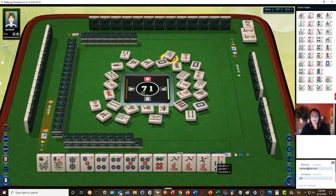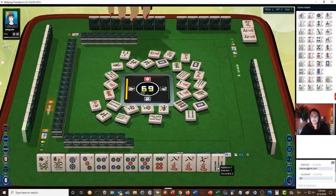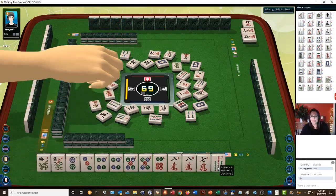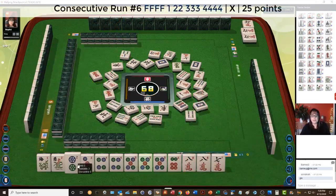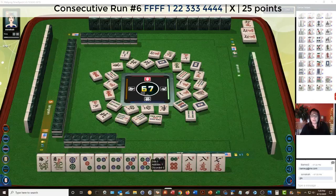Orchid — first flower out. We'll pass. Six — there are no pung flowers on this card. Six characters. Red dragon — there's a keeper. Single pair pung kong, or single pair pung kong. Three bamboos.